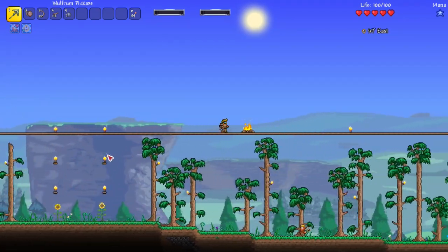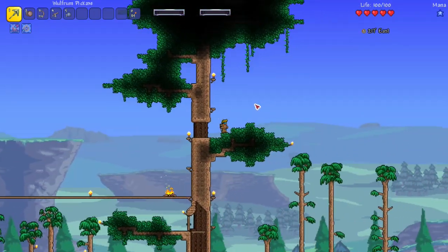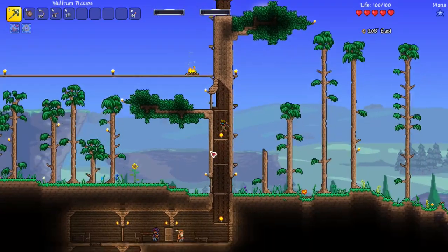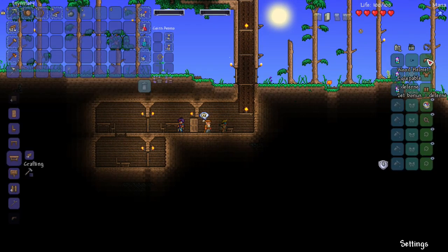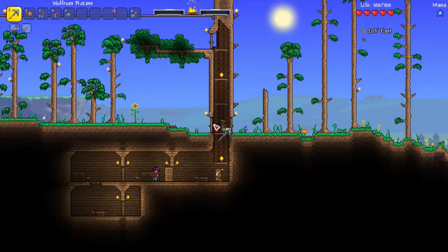Until we get the grappling hook, I added blocks so you can get up to the walkway. If there's an invasion you can shoot from the high ground up here. I quickly buy the bug net since it's so important, grab up to ten health potions, and look at the mining helmet — it does actually have defense. We now have four defense total.